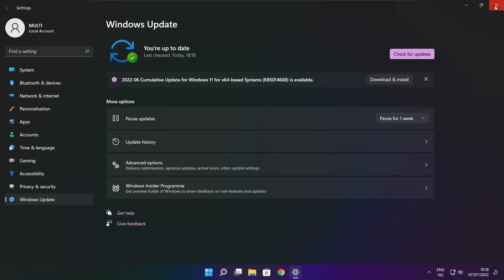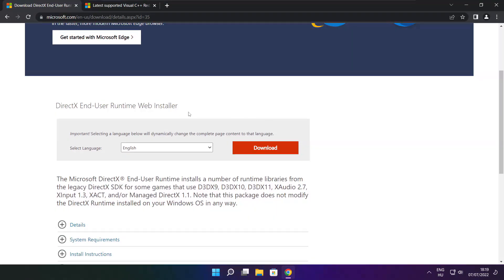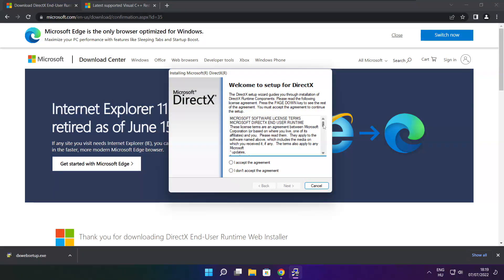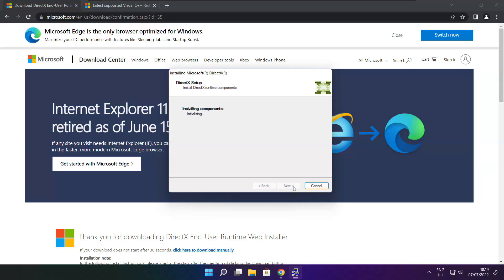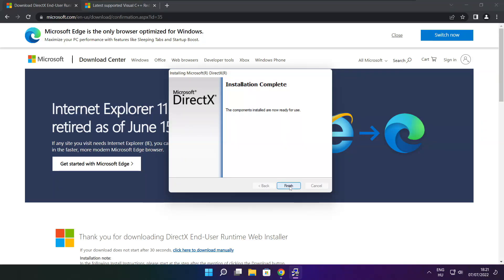After completed, click Close. Open Internet Browser. Go to the website — link in the description. Click Download. Install the downloaded file. Click I Accept the Agreement and click Next. Uncheck Install the Bing Bar and click Next. Click Next. Installation complete and click Finish.